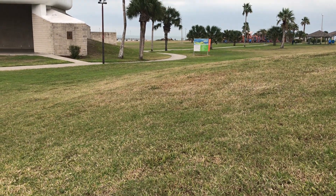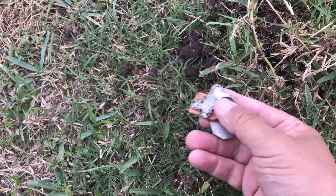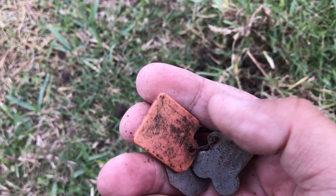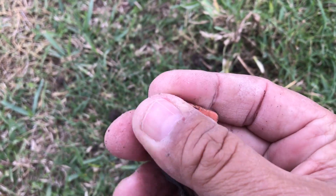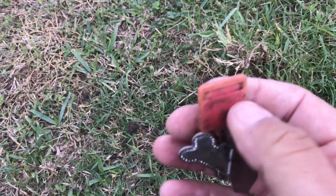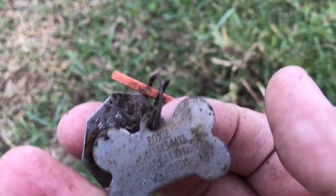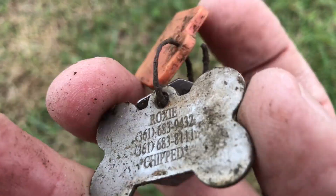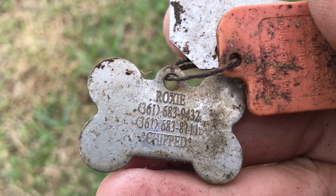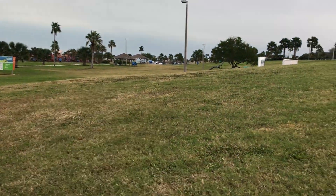Back at the park — got a solid 30 signal right here. Got some dog tags about an inch down. Whatever dog this belonged to, it had an inserted chip — my dog's got one of these, it's a chip. We'll see if we can find the owner and give it back. Keep going — looks like it's going to rain so I don't know how long I can stay out here.